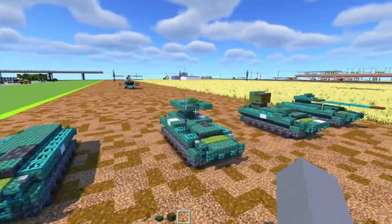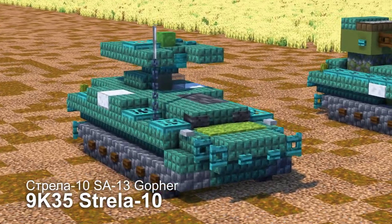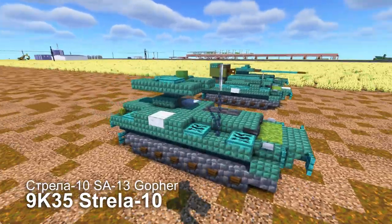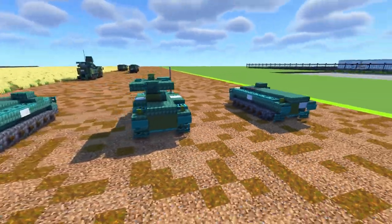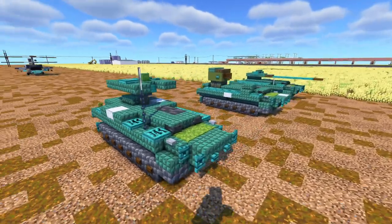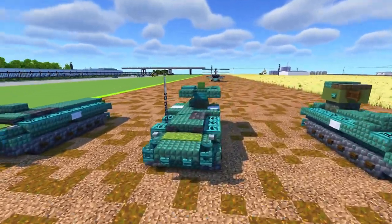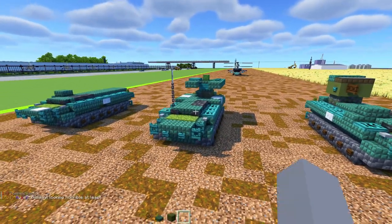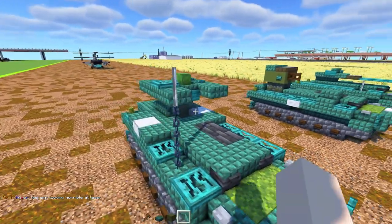Now we also have this version here. This is actually the 9K35 Strela-10, and its NATO reporting name is SA-13 Gopher, but Strela-10 sounds a lot cooler. It's used on both sides of the Russo-Ukrainian War. In the beginning of the war there was one of these Strela-10s wreaking havoc in Kyiv, just running around, but we don't know who actually owned that one.